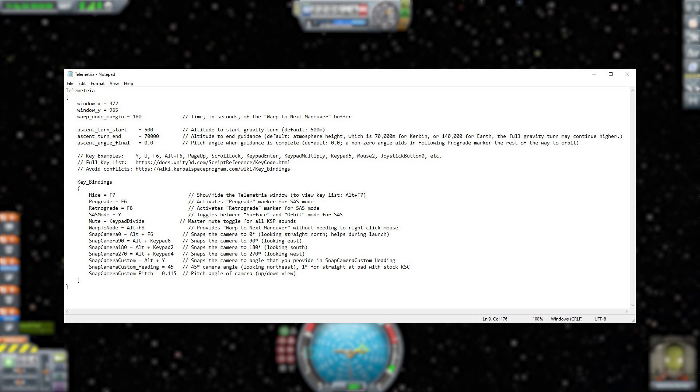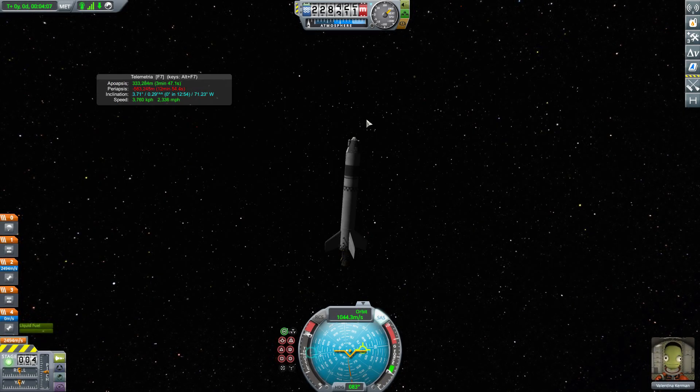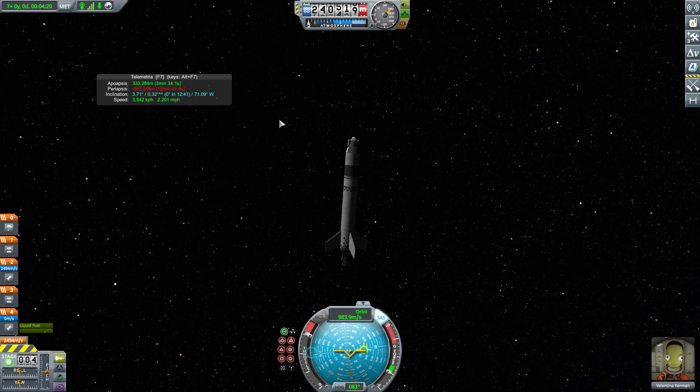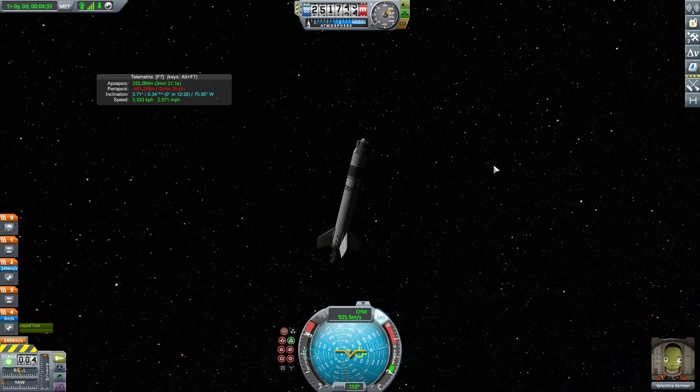It's just a fun little set of options and tools, and I really love it. The info panel itself is more than worth it — having your apoapsis, periapsis, inclination, and when you're on a rover your actual location, speed, and the guidance system are all cool things. Then when you throw in the cool new key bindings like prograde/retrograde and all the camera toggles, it's just a handy, useful little plugin.